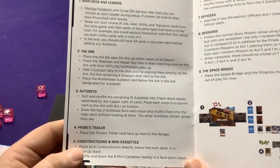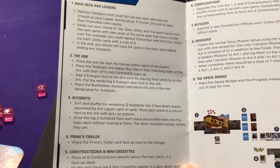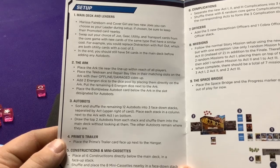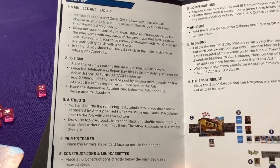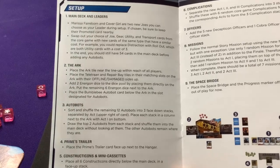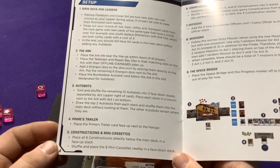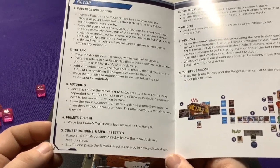For Autobot setup, sort and shuffle the 12 remaining Autobots into three face-down stacks separated by their Act number in the upper right corner — so cards will list Act One, Act Two, etc. Draw the top two cards from each stack and shuffle them into the main deck without looking at them; the other Autobots remain in their stacks. This creates a difficulty progression — some Autobots appear in Act One, some in Act Two, some in Act Three. You start with two in the deck and unlock the rest later. We also have a special Prime's Trailer card placed next to the hangar.